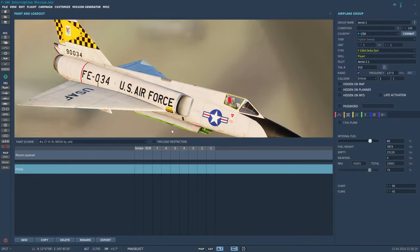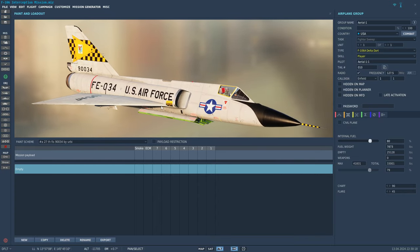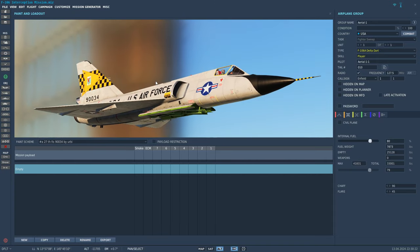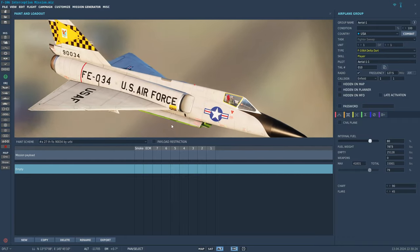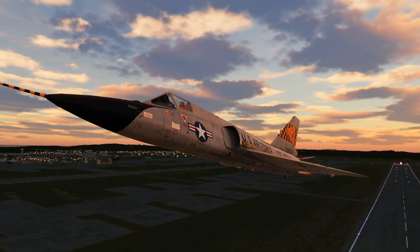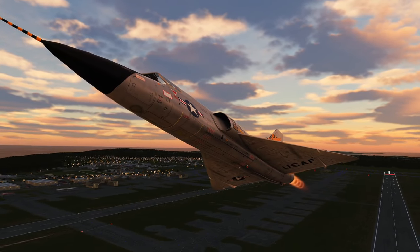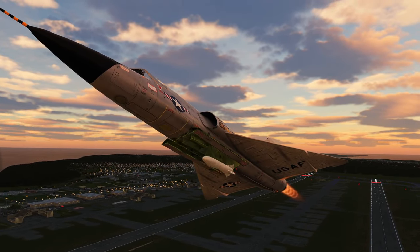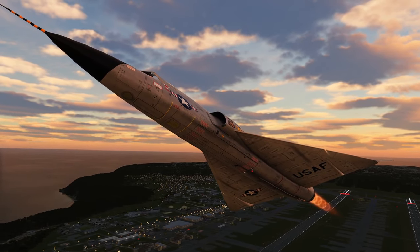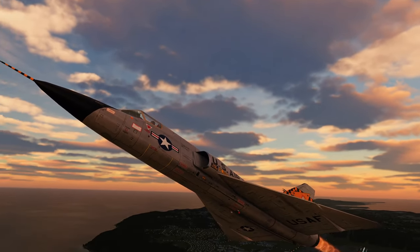First of all, the F-106 was kind of like an early interceptor, but it had a lot of features that were very ahead of its time. It has the Delta Wing with a rather powerful engine for the design, so it's actually a pretty maneuverable airplane, or at least it should be. And it has an internal weapons bay to carry all of its weapons, as you can quite clearly see here.